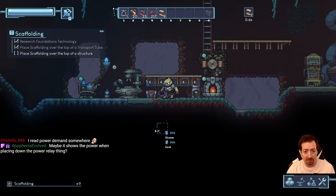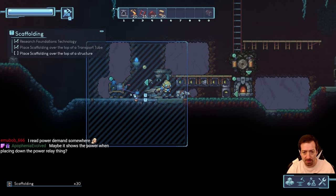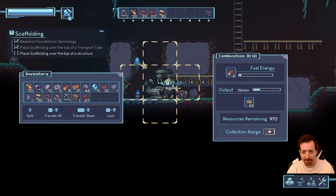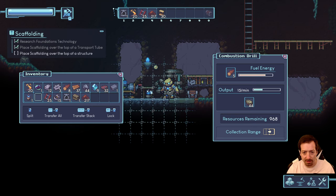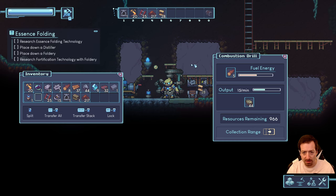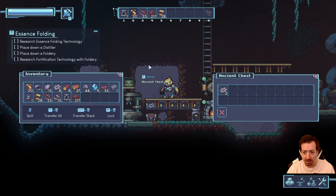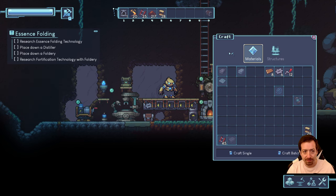Let's make some more scaffolding. Maybe the power shows when placing the power relay — no, not showing up there. I need a chest, which means I need scaffolding. Can I place one here? I can. There we go — we've automated gears now. Though that might not be the best idea because now I'll run out of iron. Dingets.